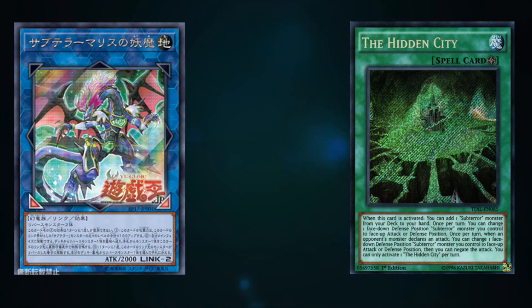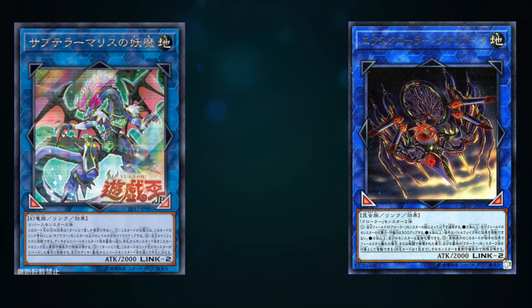I do think that Subterror Behemoth Apparition is going to be useful in a couple of other decks. The first thing that came to my mind is Crawlers. Crawlers come out in the same set — Circuit Break — and they are also an archetype of Flip monsters. This card doesn't require two Subterror monsters; it's only two Flip monsters, which can be any Flip monsters including Crawlers. The second and third effects also have to do with Flip monsters and not specifically Subterrors. So even though this is a Subterror card, it's really more Flip monster support than anything.